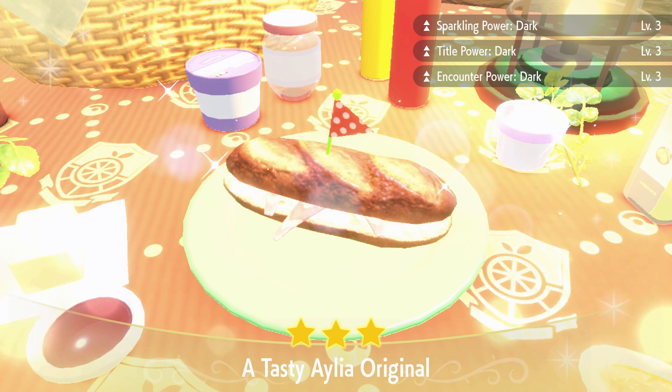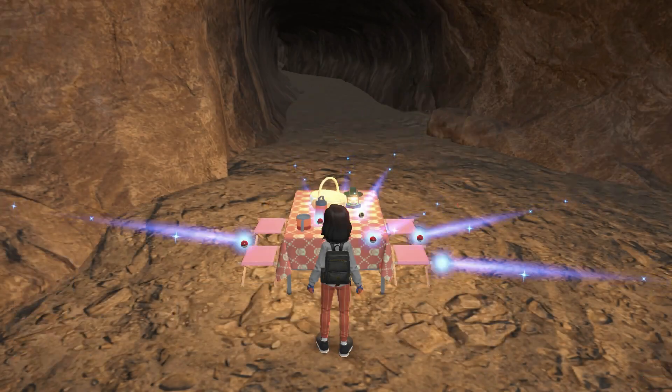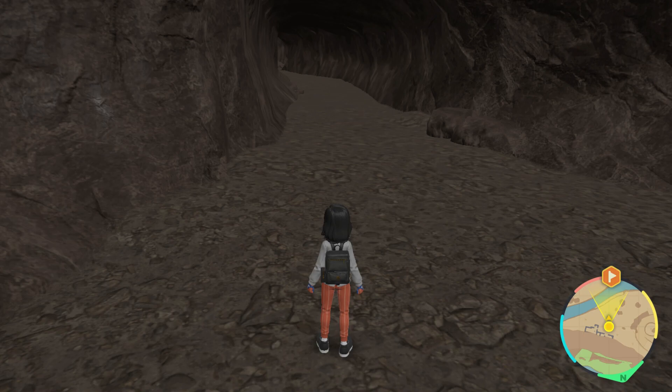Now that we have this in place, what we want to do is stand in a very specific place — not too close, not too far back around where you're seeing me stand. What will happen is one by one, Sableye will just keep popping out the wall endlessly over and over like a conveyor belt.